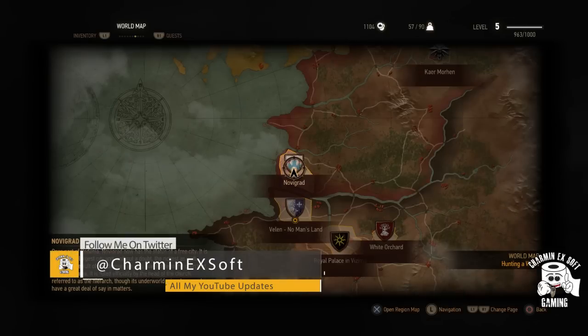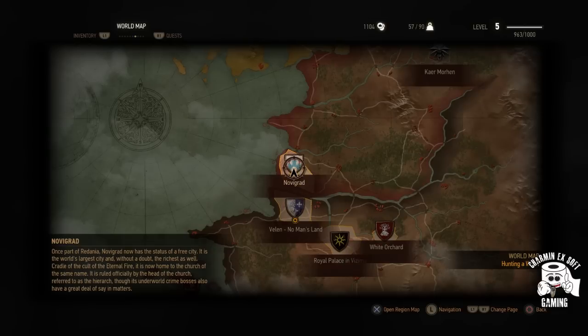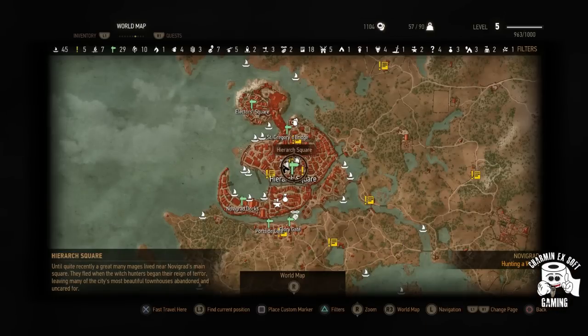What's up YouTube, Charmin X out here coming at you guys with a brand new Witcher 3 video. It's important to note this is not a glitch — this is actually a way to make money exploiting the fair trade system, basically buying low and selling high. You need to go to Novigrad and go to the signpost marked with the Hierarch Square. This area is basically where you're gonna make all your money.